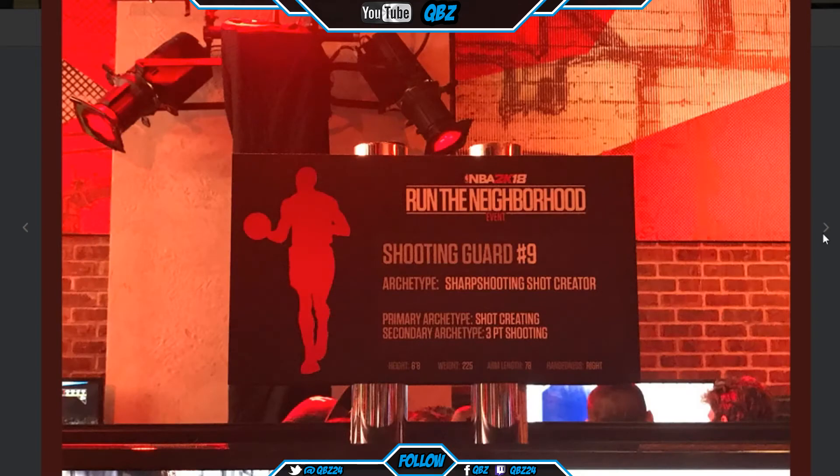Shooting guard — sharpshooting shot creator. Primary is shot creating, secondary is three-point shooting. I wonder how high the rating is gonna be for that secondary three-point shooting — it's probably not gonna be all the way up to 90, probably in the 80s. But your shot creating off the dribble will be good since it's primary. He's 6'8", 225, arm length 78.